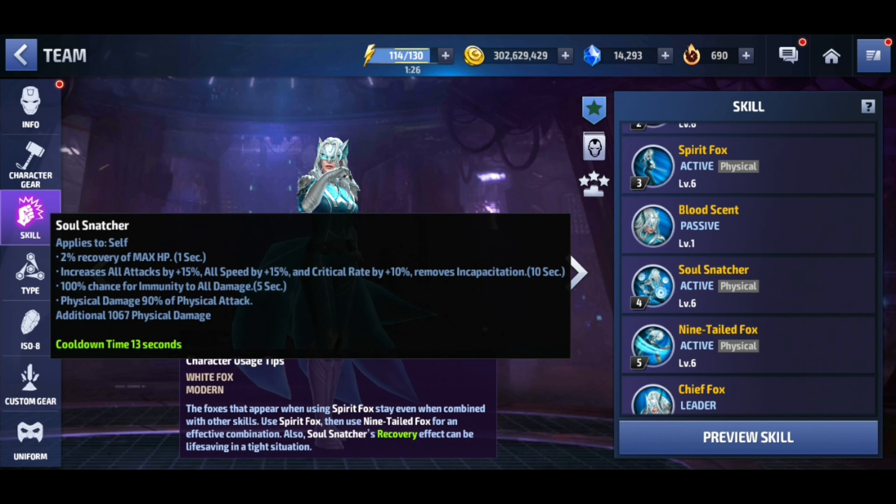Her four has a recovery which is awesome, plus an attack buff for 15%, an all speed buff by 15%, a critical rate buff by 10%, and of course gives that five second immunity for all damage. Because she gets this all speed buff, overdrive is probably the optimal isolate set for her.